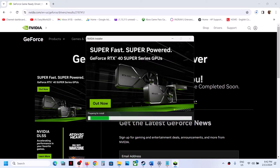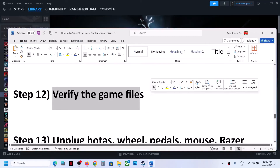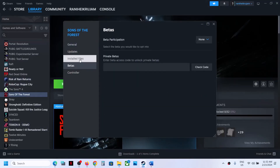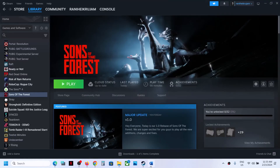The next step is to verify the game files. Right-click the game, select Properties, go to the Local Files tab, and click Verify Integrity of Game Files. After verification is complete, launch the game.